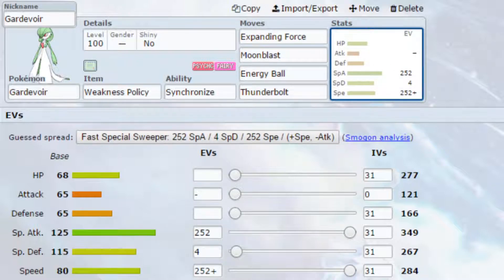Finally, we have a Dynamax set. On here I've put the Weakness Policy, because you have extra health in Dynamax. In doubles, you could potentially use something like Shadow Sneak to activate that Weakness Policy — a very weak attack, but it activates the policy, doubles your Attack and Special Attack, and makes you a lot more powerful. That basically takes your Special Attack up to 700, which is very, very high.